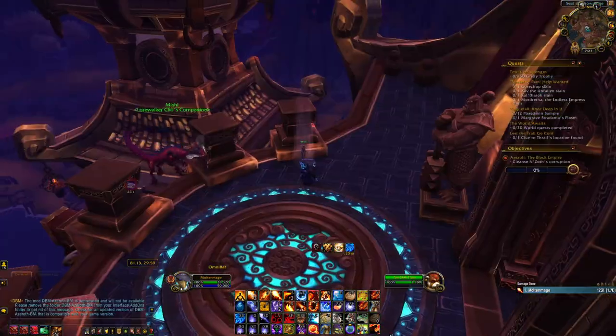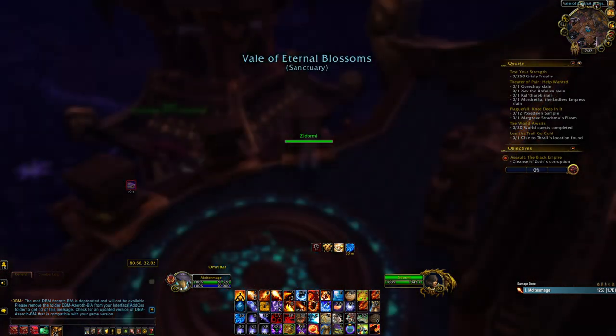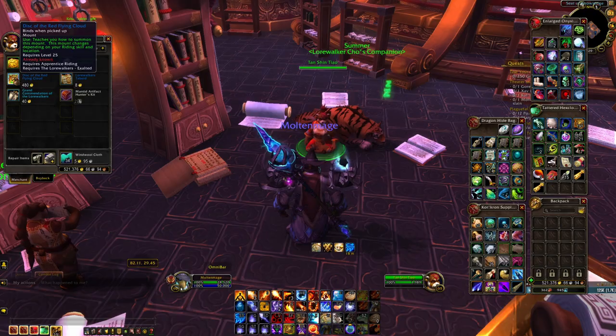Make sure when you are looking for scrolls in the Vale of Eternal Blossoms to speak to Zendormi so that the zone will be in the past version and not the present version. Once exalted, speak to Tan Jin Tao, the Lore Walkers' quartermaster, and purchase the Red Flying Cloud.